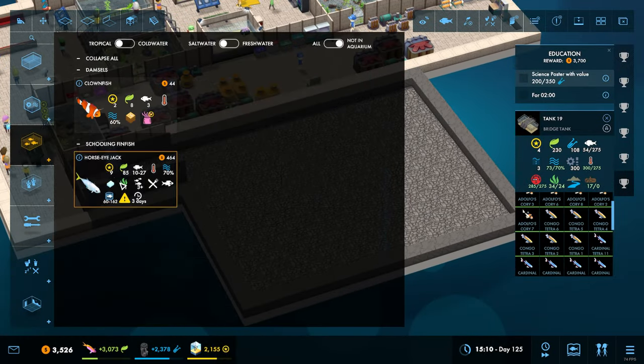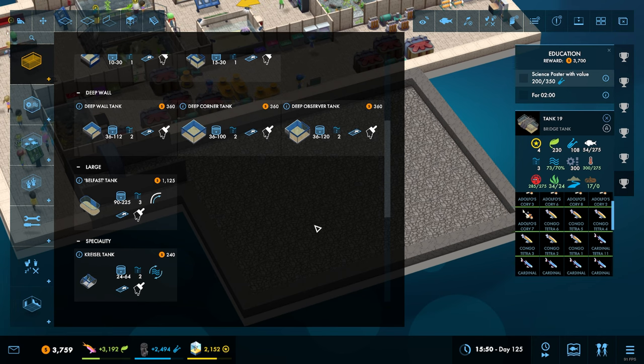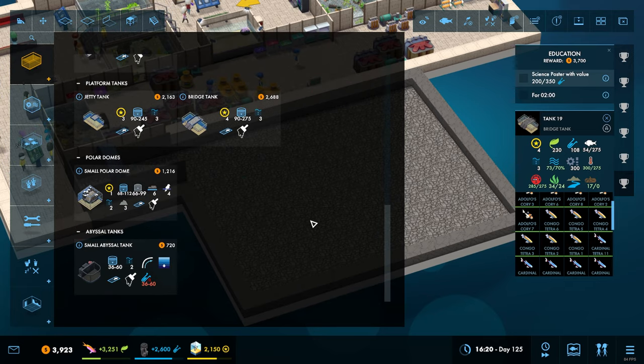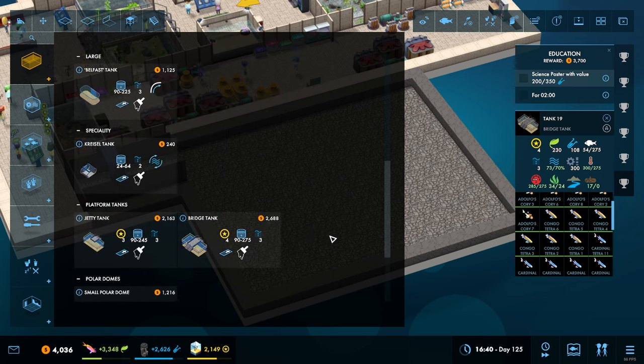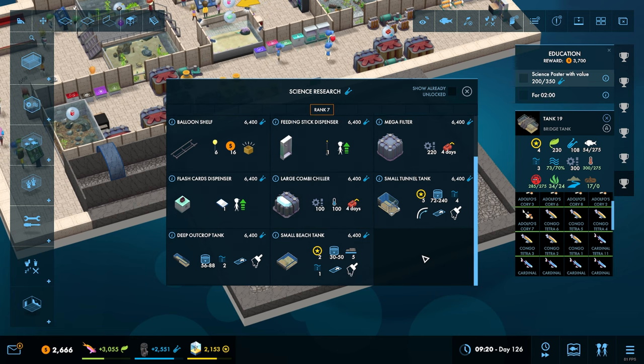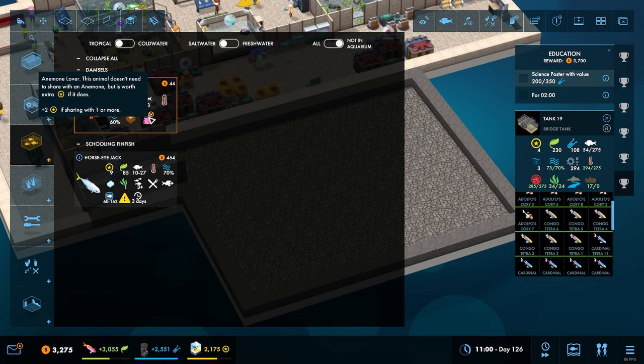Size 27 means they're going to need a tank with 162 capacity. I think we've only got the one tank that can do that apart from the jetty and bridge tanks. We've already got two of those and I don't necessarily want to use another one. We don't have a small tunnel tank yet - we could wait and get that one. Maybe we make a small one full of nemos and do it that way. They don't need to share with an anemone but it is worth extra prestige if they do.